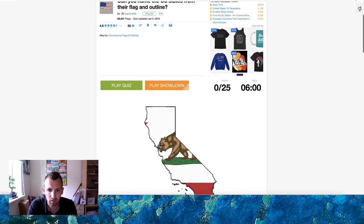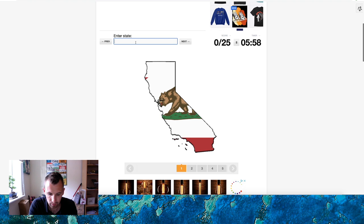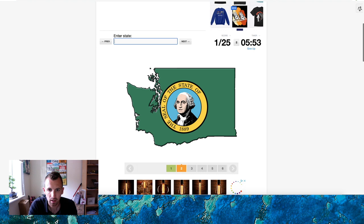So here we go. I think the first one is fairly easy — it looks fairly easy. That's California for sure. Okay, next one — that is Washington.